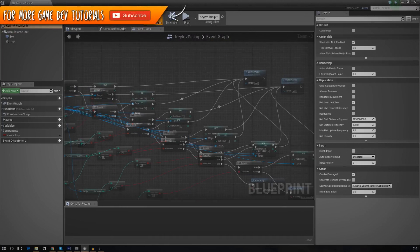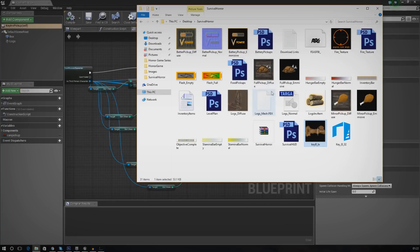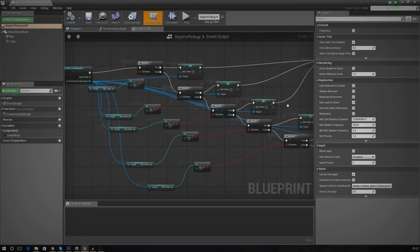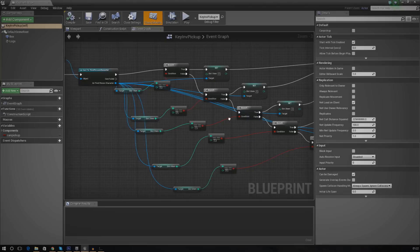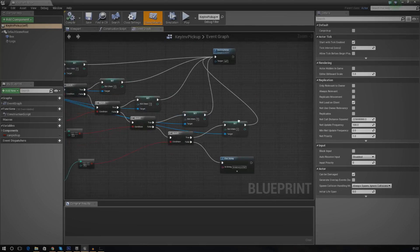We need to open the blueprint and adjust the values. In an earlier video I created a Word document with item IDs to remind us which item has which icon. Key ID is 2, wood ID is 1. In the wood inventory item we're setting that slot to item 1. With the key we need to change it to 2 because that's the correct ID. If you've got the wood inventory system, duplicate it and change the 'set slot item' to 2, and it should work great.